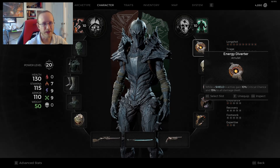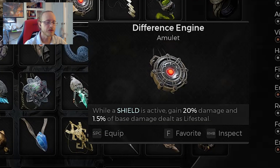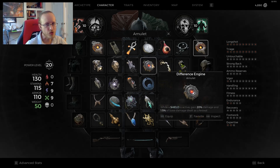There are two other amulets you could look at depending on what you have. The first is the Difference Engine — while you have a shield active, you gain 20% damage, which is a little more, plus 1.5% of your base damage dealt as lifesteal. I've used this one in the past and I like it, but the way lifesteal kind of works, it's a bit meh. You're probably just better off using the Energy Diverter.